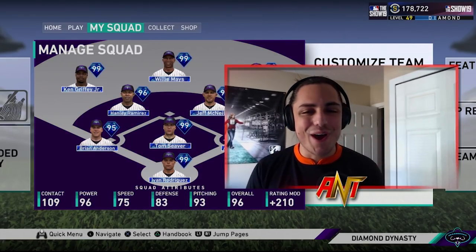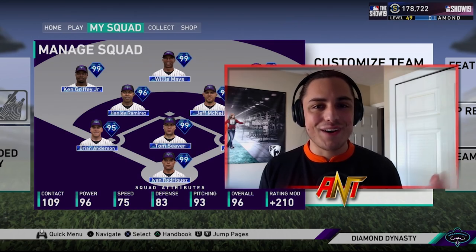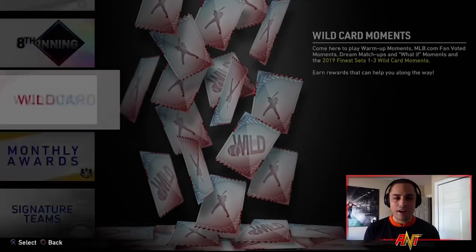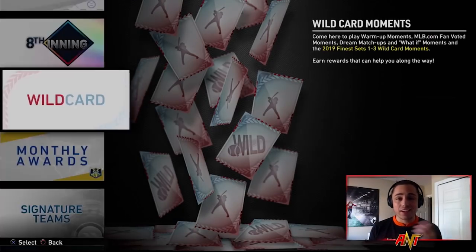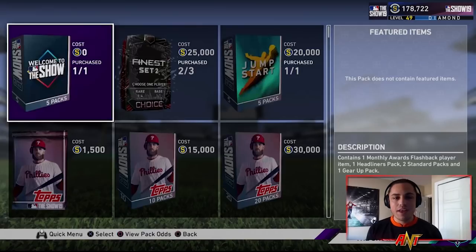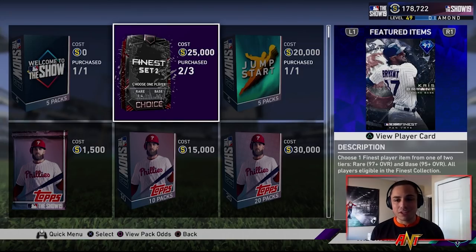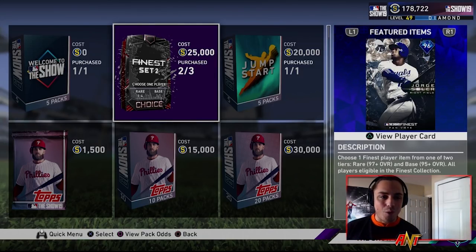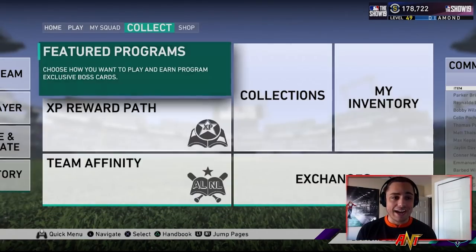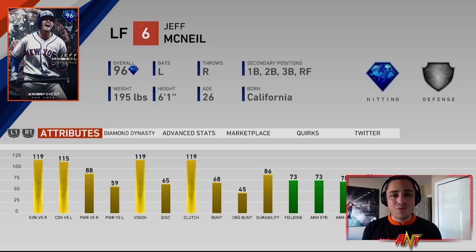Make sure you turn on bell notifications so you're notified whenever a video goes live. You can get a free finest card by going to a wild card and completing the set for a finest set two card for free — though the servers are having a little bit of issues right now. You can also buy a pack; there are three available. The pool includes Rendon, Albies, Gleyber Torres, Max Muncy, Chris Bryant, Jeff McNeil, Tim Anderson, Jorge Soler, Mitch Garver, and Danny Santana — all of them look pretty good.